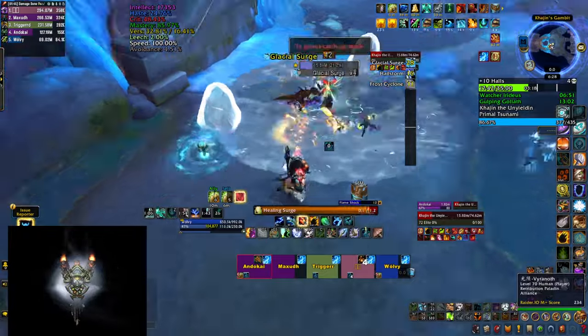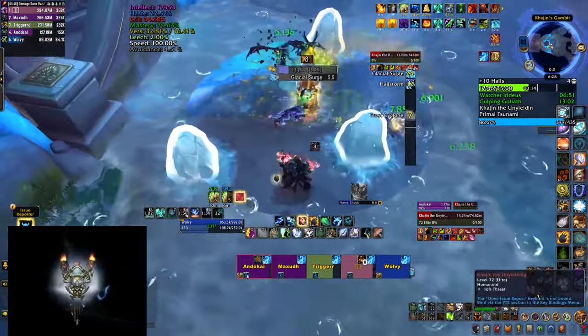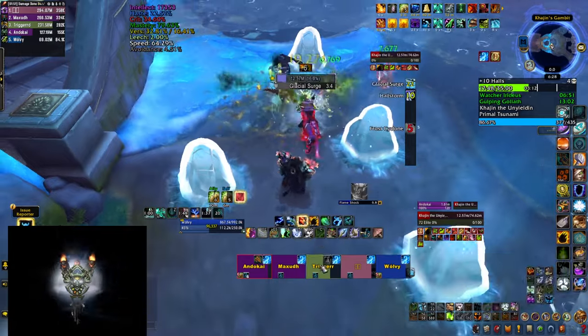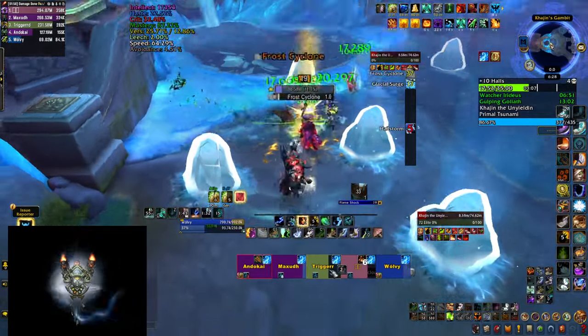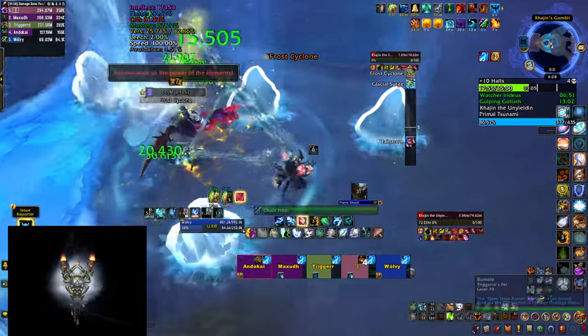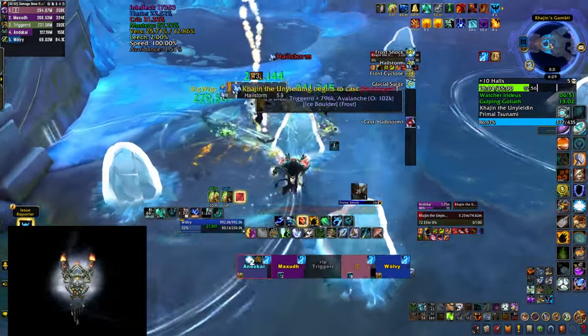After the Hailstorm is over and you survive, the boss performs her last ability called Glacial Surge. Circles spawn around the boss and slowly expand doing damage in an area, so move out of those and collapse back on top of the boss to bait the next frontal which follows shortly after. The fight continues through this sequence of abilities until you kill the boss.